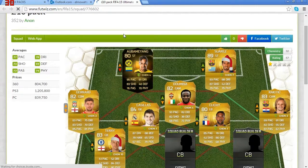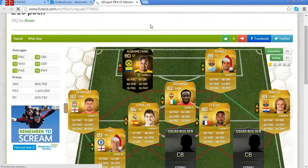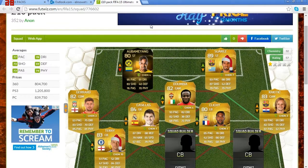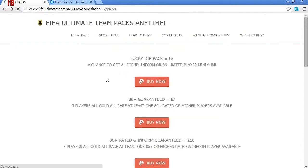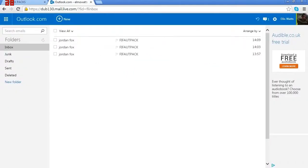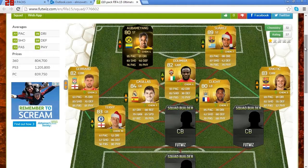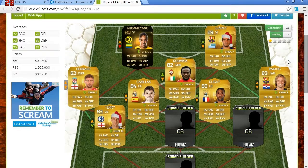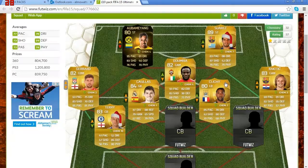This pack is worth £804k! For £10, I have just got £804k — that is insane, guys. What I've got to do now is go onto FIFA 15 and list a player for £804k buy it now. £10 for £804k is absolutely insane. All I have to do is go onto FIFA 15, list up a player for £804k, and he'll send me the coins.